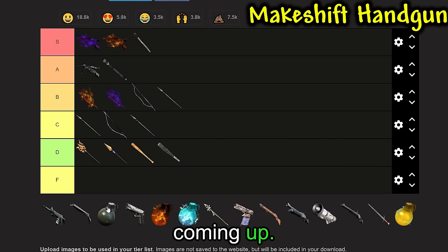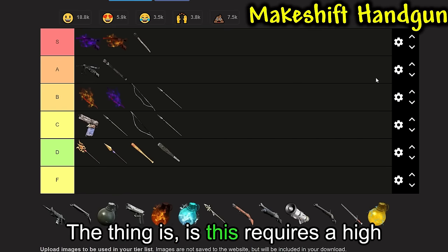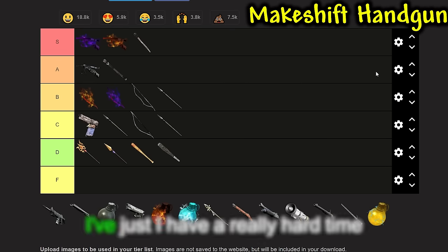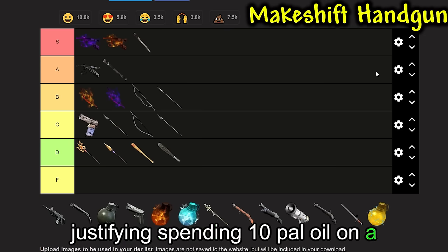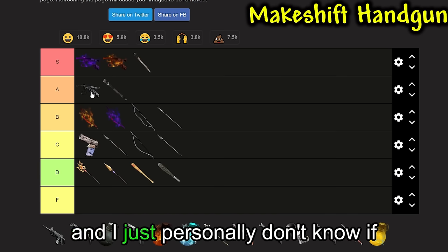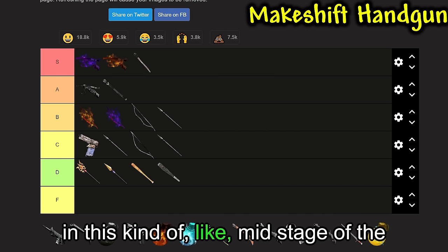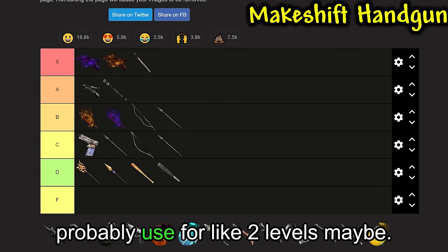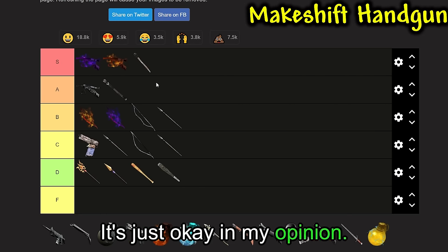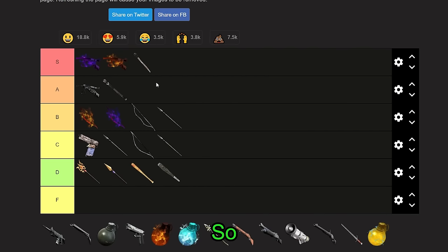Now we have the Makeshift Handgun. I feel like this is kind of a C tier. It does 320 damage, but it requires high quality Pal Oil. I have a really hard time justifying spending 10 Pal Oil on a Handgun I'm not going to be using for very long — probably just 2 levels. The ammo is also kind of a pain to get at this stage. In terms of value, I don't think it's great.